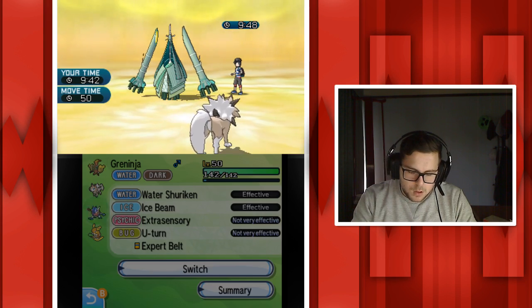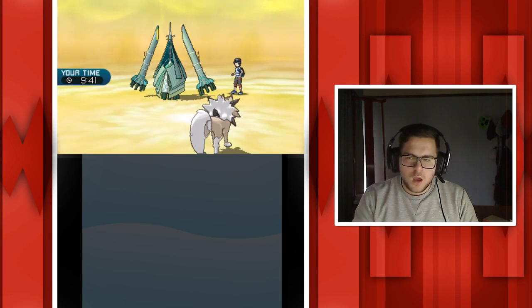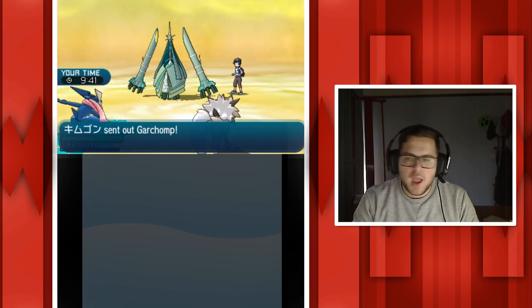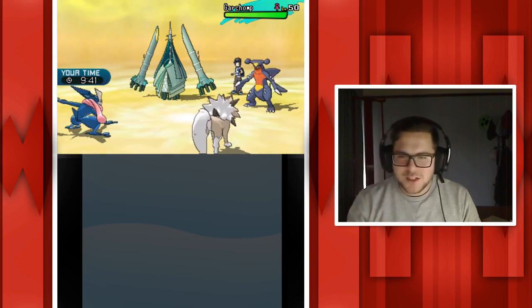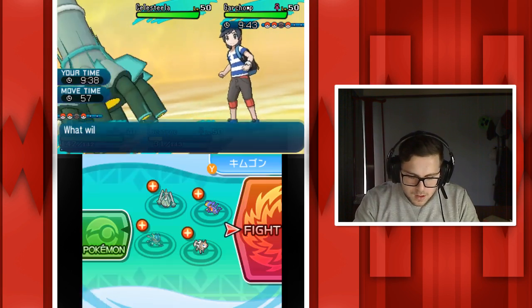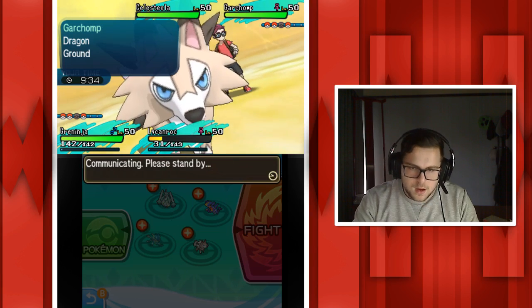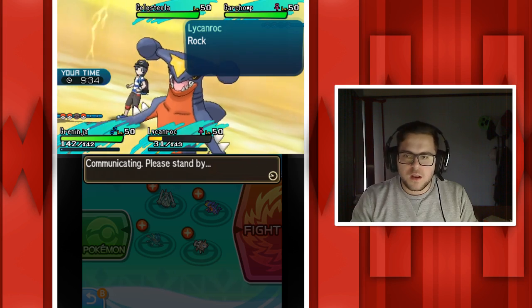Mind games with Garchomp - I can just Ice Beam and one-shot this guy. We're going to do that. I can also use Fire Fang because I have that on Linerok - that was a pain to breed. Celesteela is like four-times weak to it, I'm pretty sure. Let's find out anyway. I don't mind if Linerok dies - this is actually my first time using Linerok, I don't usually bring it, but I really wanted something to resist Golisopod. I could've brought Kommo-o since that resists it too.